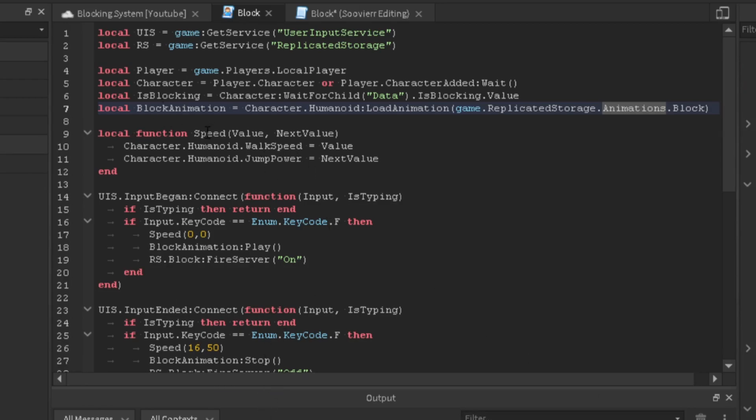Now we're going to make a local function called 'speed' with two parameters: 'value' and 'nextValue'. We do character.Humanoid.WalkSpeed equal to value, so whatever the first parameter is becomes the walk speed. Then character.Humanoid.JumpPower equals nextValue, so the second parameter controls the jump power.